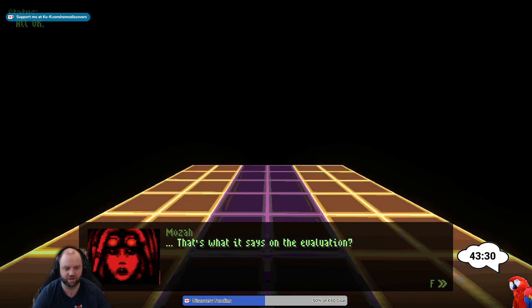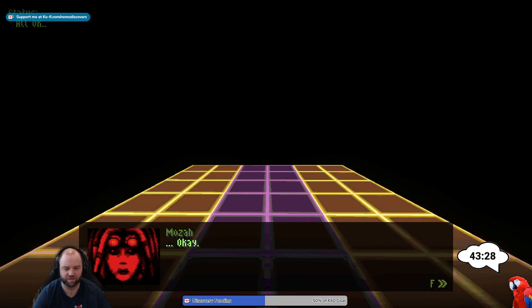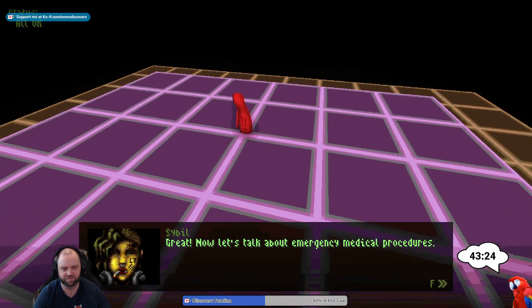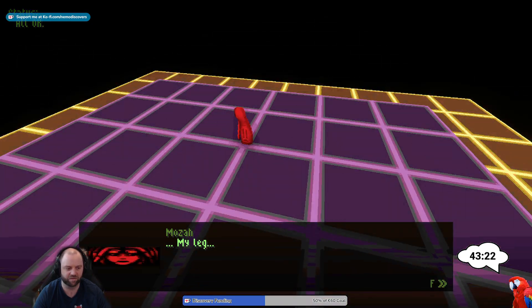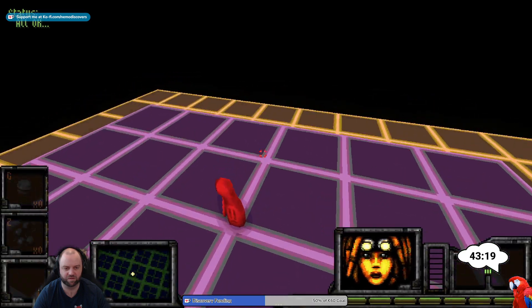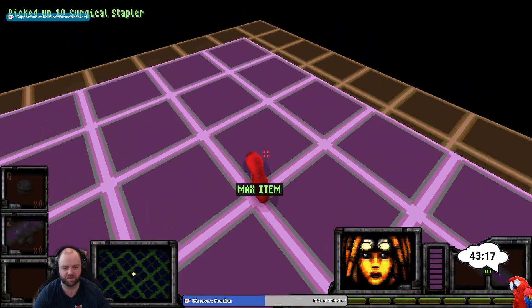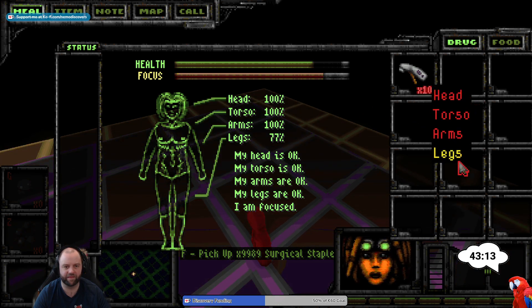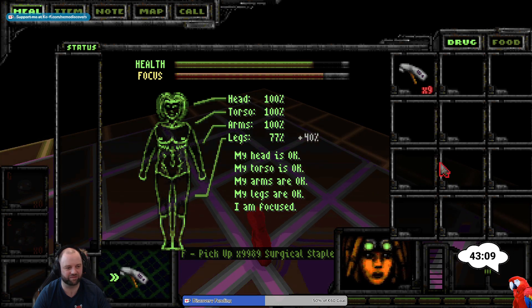'Would you jump down that cliff for me?' Sure. Okay. 'Now let's talk about emergency medicals — pick up those bandages. Press PD, you can right click.' Yeah, okay. I am focused — my legs are not fine though. Looking good, let's move on.